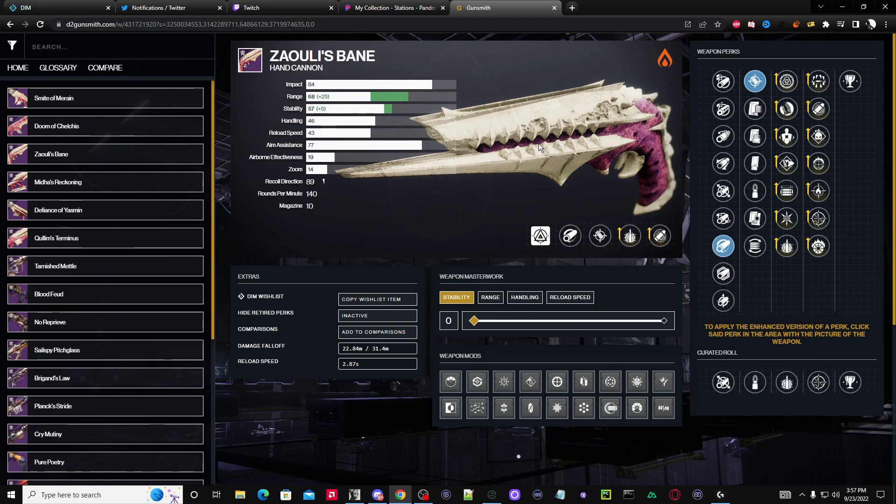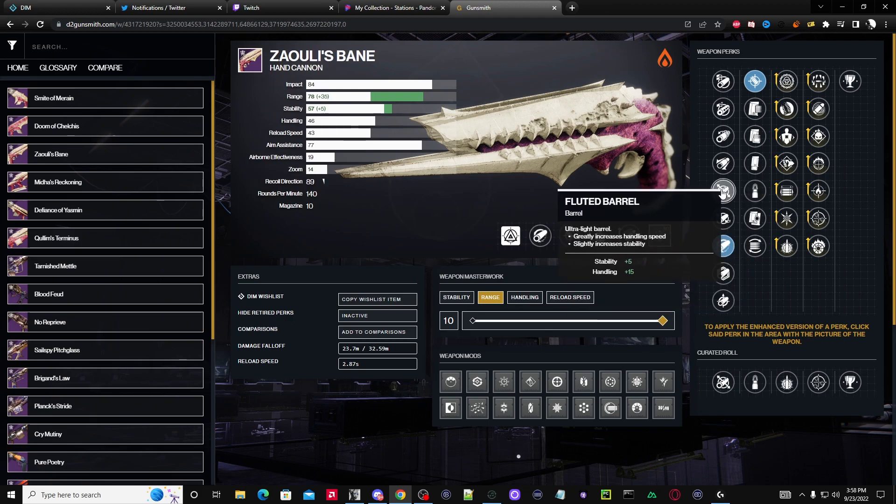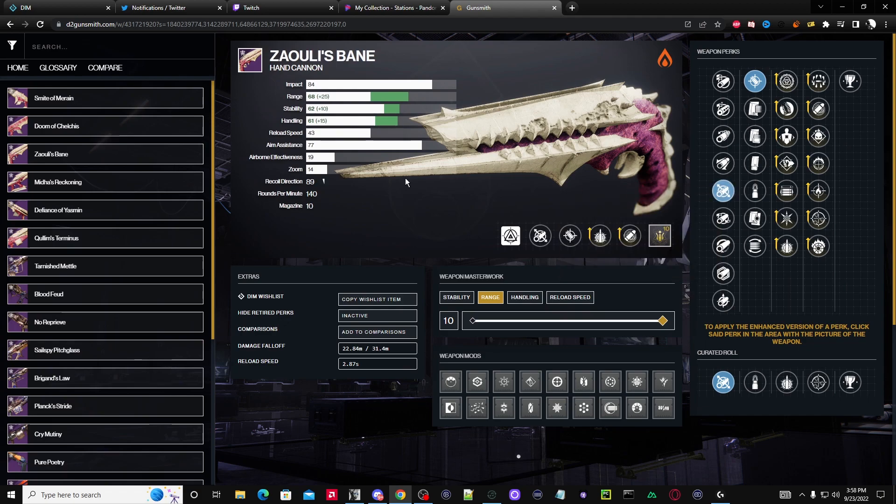When it comes to the masterwork, it depends on your playstyle. Most folks will probably tell you to go handling — I'm probably going to tell you to go range. With that, this weapon ends up at 78 range. If the weapon is masterworked it should be at 80 possibly. Now if you're a player that wants handling in Crucible instead of Hammer-Forged, you can go with Fluted Barrel — you're losing about 10 range but you gain great handling.